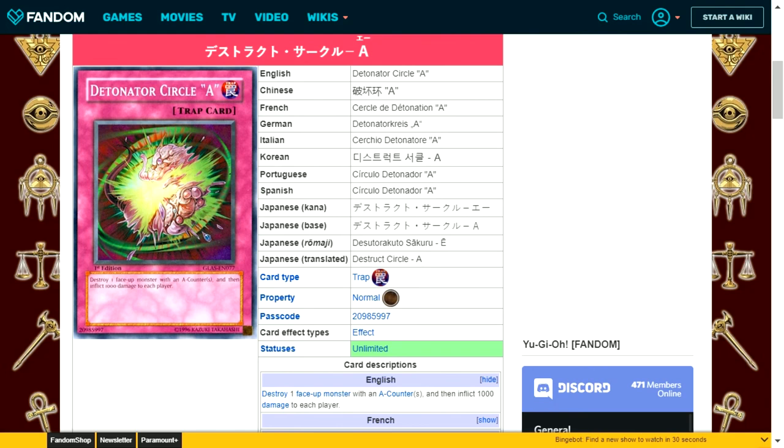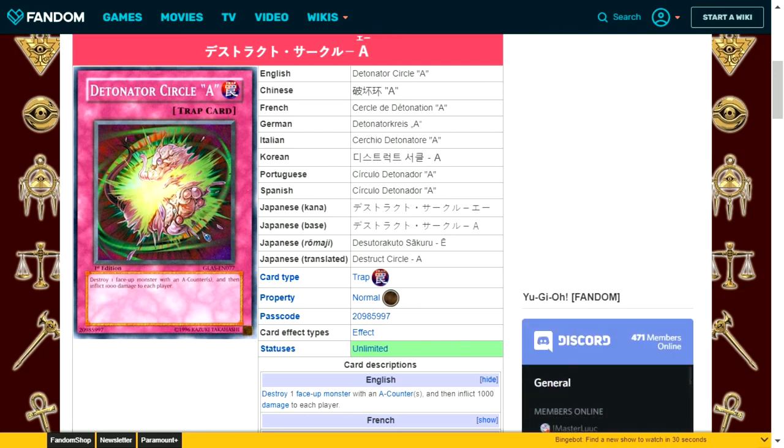Detonator Circle A is a normal trap card. Destroy one face-up monster with an A counter, then inflict 1000 damage to each player — which is reduced to 500 by the new ruling. It's okay depending on what your opponent has on the field. If they've used lots of resources to bring out a monster with no destruction protection, it's great. If it's just a standard card, it's not really worth using.